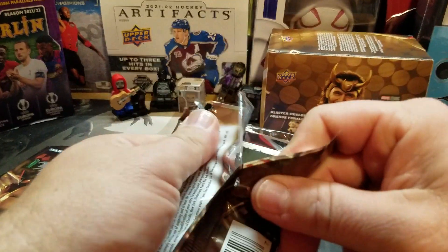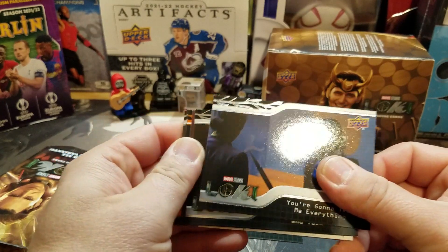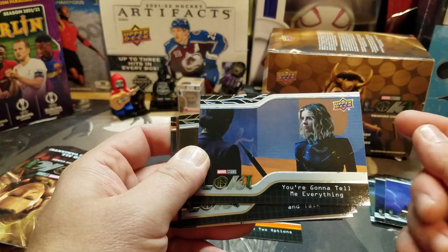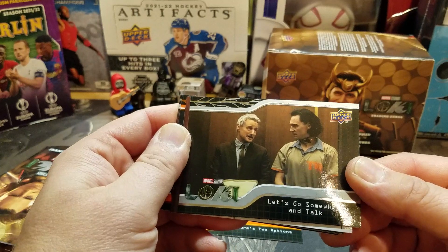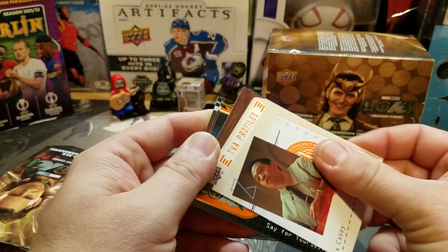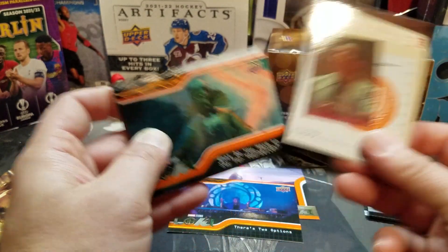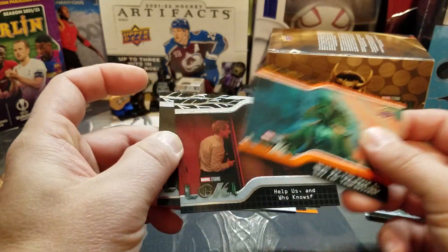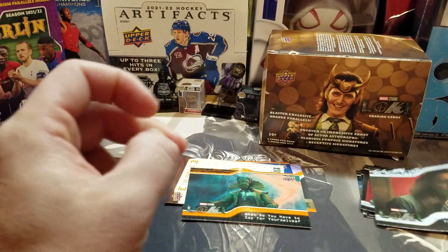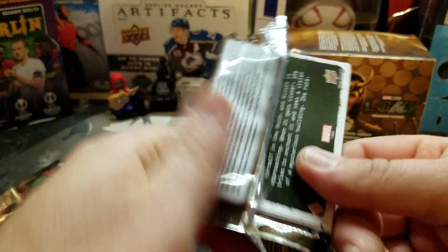I like the look of the base card in this set even more than some of the other series. The other series I'd really like is Hawkeye, but I have yet to find any Hawkeye blasters anywhere. Got Casey - he's actually kind of a cool character in the show in my opinion. Timekeeper - there we go. Nothing super spectacular but I like these Marvel cards.